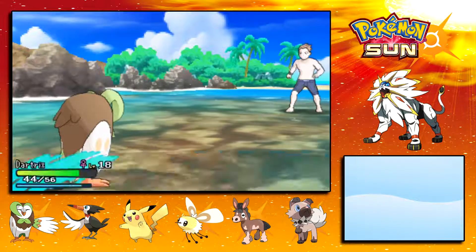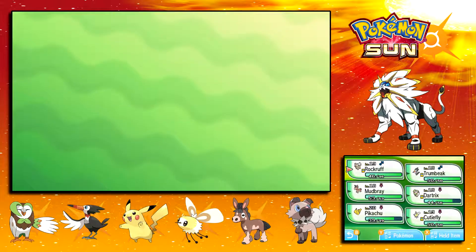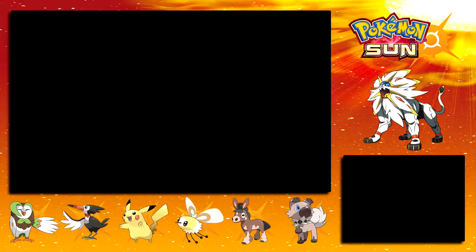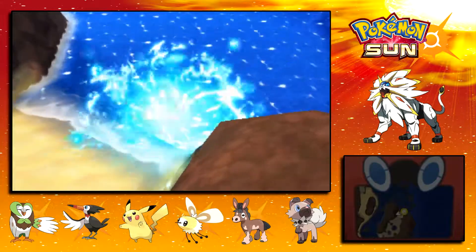And hopefully Rockruff will level up. Level 19! That's right buddy. Tone muscles. He really likes his muscles. I'm gonna switch Mudbray to the front of the party, but actually, you know what? Let's just send Trumbeak to the front because at least we don't have to run away from every battle, since Mudbray is a ground type. The music felt like it skipped or something there, but I think that's just the funky beat going on here.